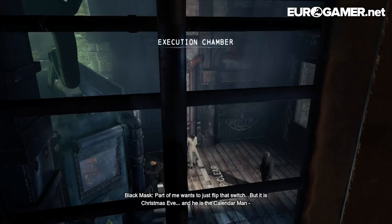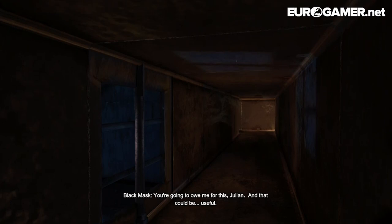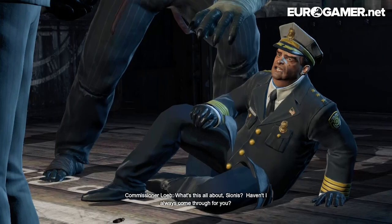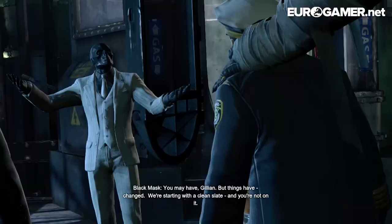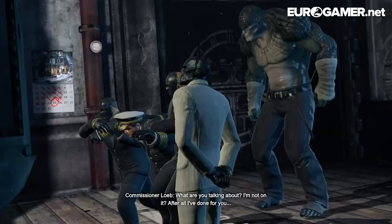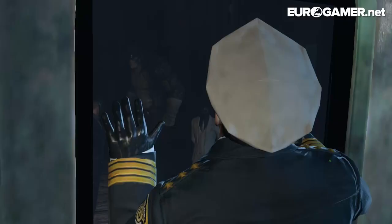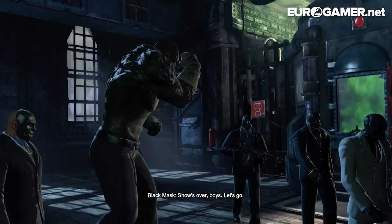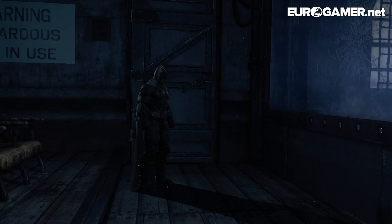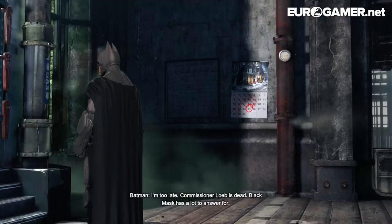So what's going on? That's the Execution Chamber. And it looks like Calendar Man is in there. But Black Mask isn't going to kill him. I suspect we're about to find out what he is going to do. But things have changed - we're starting with a clean slate, and you're not on it. This looks like a bad time to be Commissioner Loeb, doesn't it? Batman censors it as well. Show's over. He's actually gasping. There's nothing we can do - too late. Commissioner Loeb is dead. Black Mask has a lot to answer for.